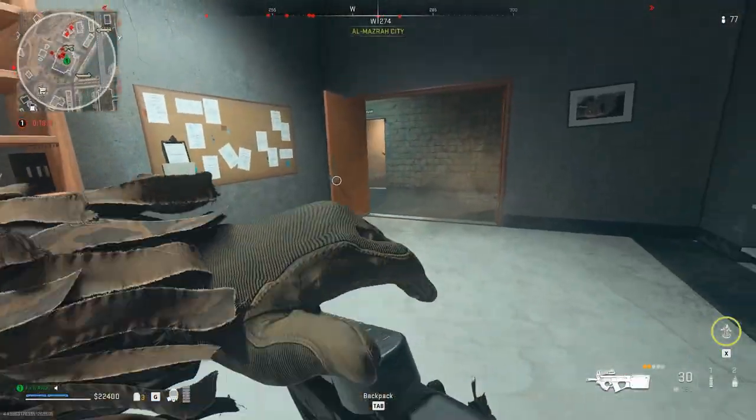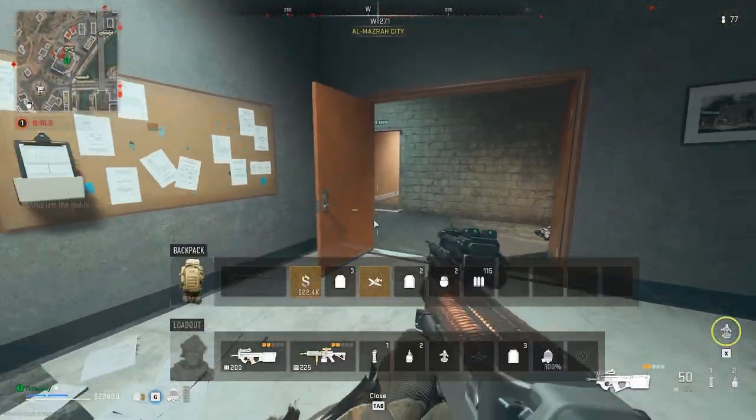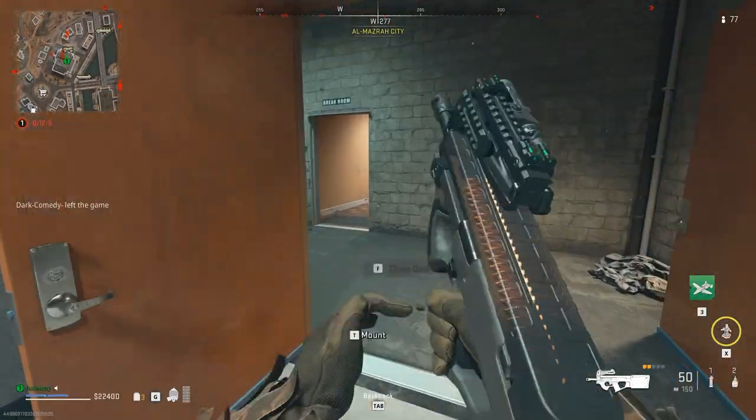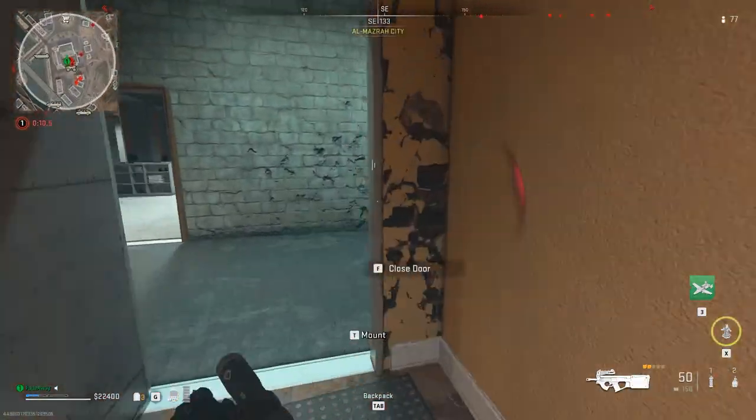Once someone has done the stronghold, the AI will spawn and you want to eliminate every single one of them. The juggernaut will not spawn in just yet. To get him to actually spawn in, open up one of the doors from the basement and it will automatically spawn him in. Eliminate him and you get everything you need to do this glitch.